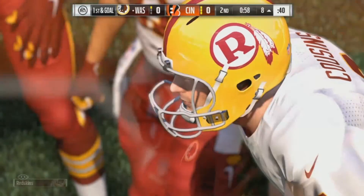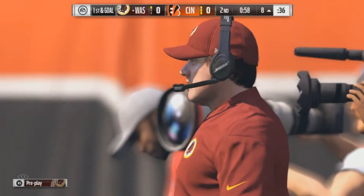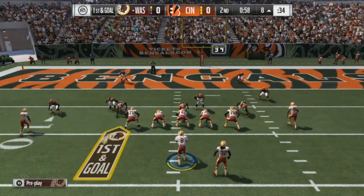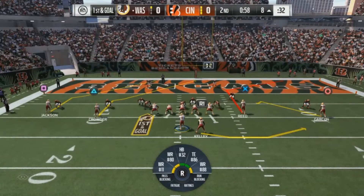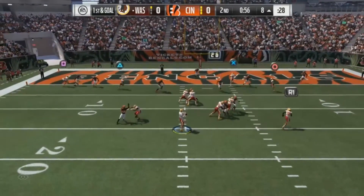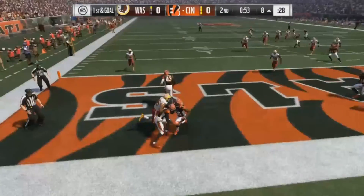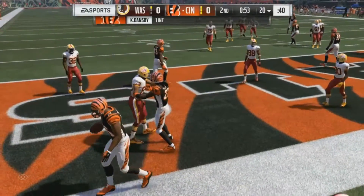We are ready to resume play and now the offense operates in the red zone. Cousins goes to the air again into double coverage and it's intercepted — picked off by the linebacker.